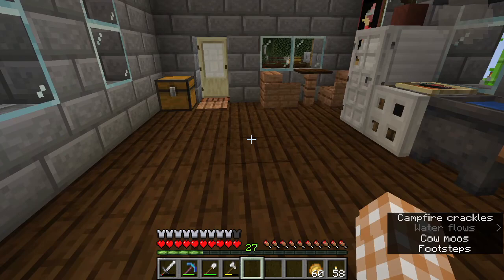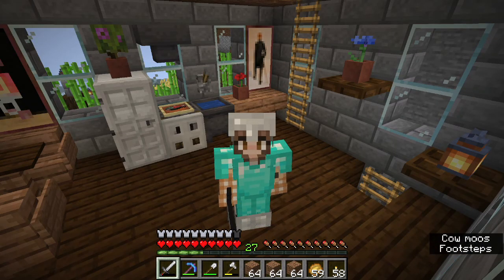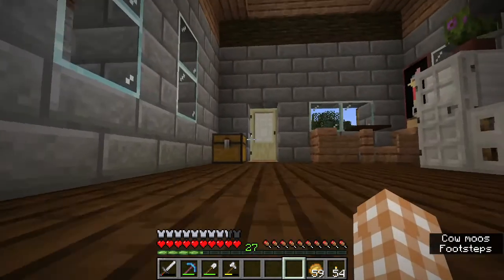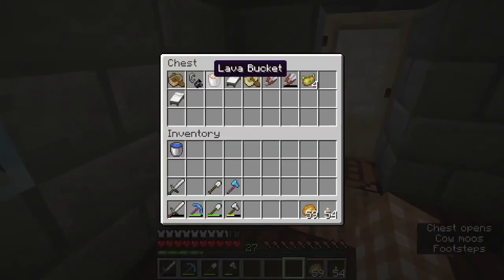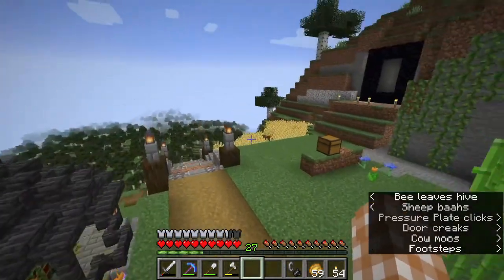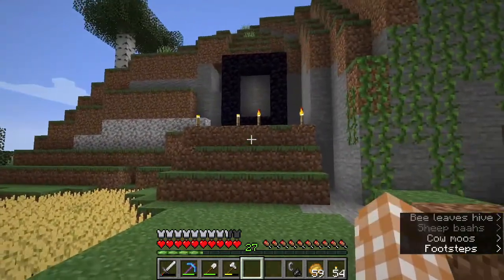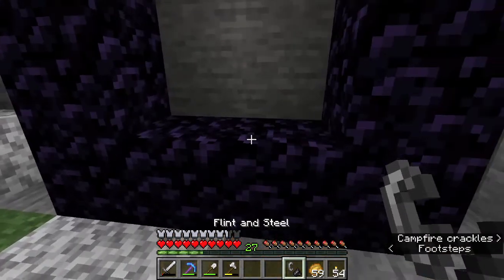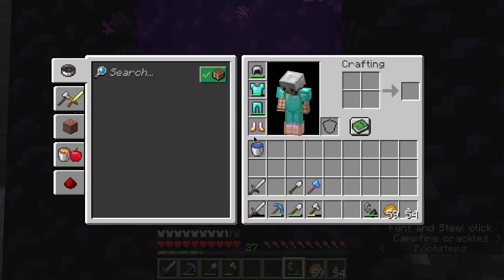Let's go to the skeleton spawner. I forgot that I needed soul sand to make the XP farm, so we have to go to the nether. But I don't have a nether portal right now, so let's go make one. I decided I just want to go into the nether really quick, and then once I'm done making the skeleton farm I will make this all pretty. But for now, let's go into the nether.